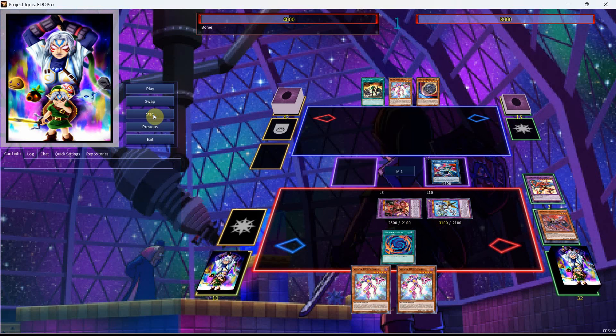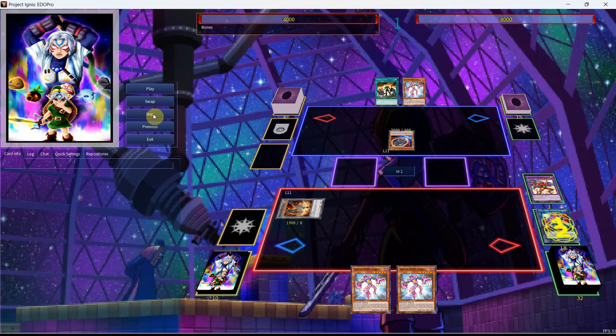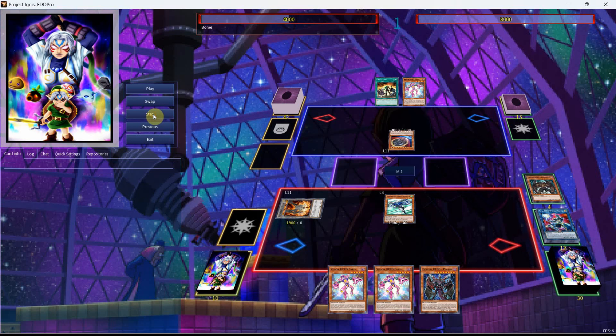Now you can head to the end phase in which your opponent will try to activate Nib. The correct point to Nib is obviously before they activate Polymerization, because this play is available to them now. From here, we'll activate the DPE in response to that, getting ourselves the Wake Up effect along with the Nib token. With the special summon from the Wake Up along with the DPE, we'll get ourselves the Stratos, and our Stratos can then search ourselves the Plasma.